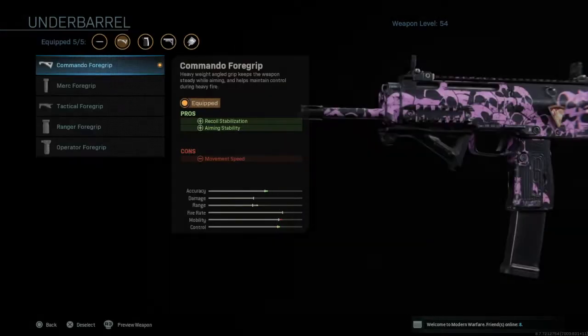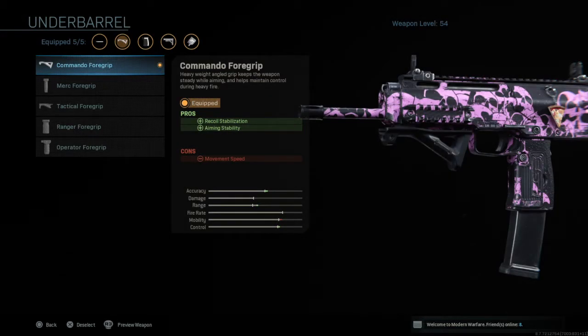For the under barrel we have the Commando Foregrip. It increases recoil stabilisation and aiming stability in exchange for movement speed. The movement speed on SMGs is way quicker than ARs anyway, so that decrease still makes you quicker than people running around with ARs, so it doesn't really matter at all.